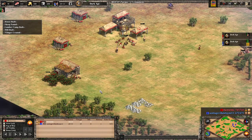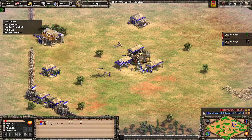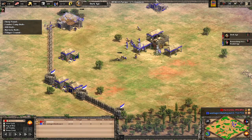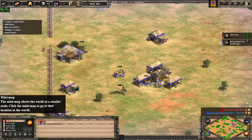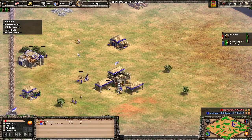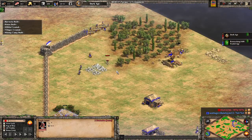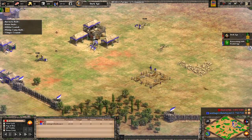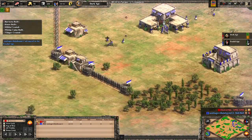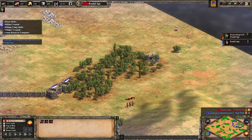Pulling up the overview. It seems like I'm a bit behind on villager production. I get his scout. My scout is currently scouting his base, running dangerously close. Didn't lose much HP but almost gets caught. He gets the Feudal Age first, but I'm coming forward with some Militia and I'm on my way to Feudal.